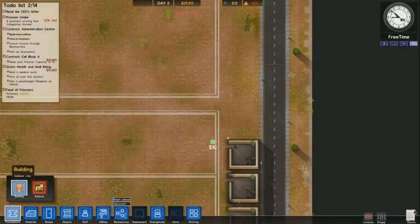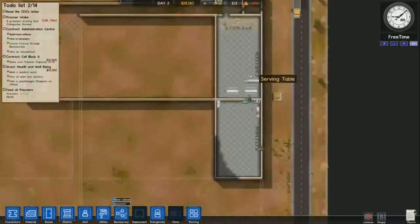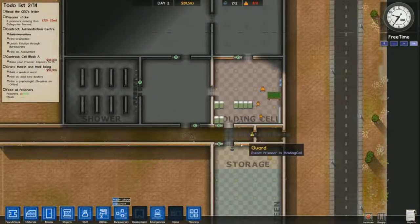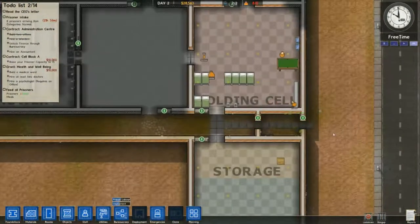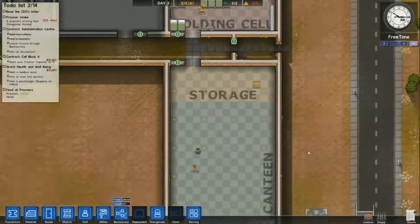I think I'll have just enough money to get the health and well-being grant at the end, after my workshop is already up. That gives me an extra $10,000 that I use on laundry so my clothing doesn't start riots. I open up every door except the first one - it's best not to do that until you get deployment and set it as staff only.